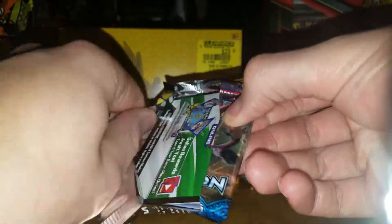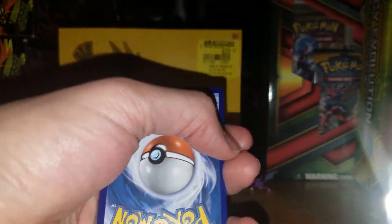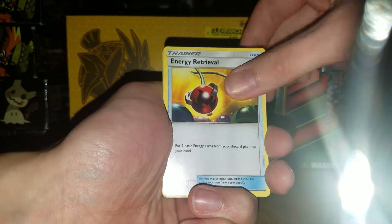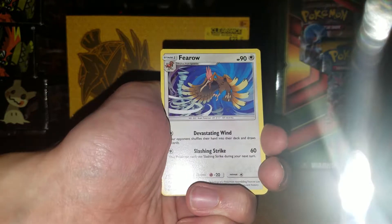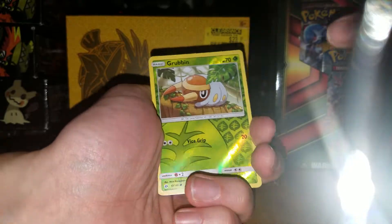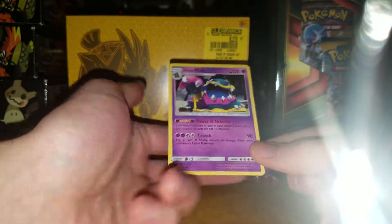Alrighty, last pack. Let's have a good pull out of this pack. Ooh, nice! We have something in this pack at least. Don't know if it's an EX or just a Holo — or in this set it would be a GX. Energy, Energy Retrieval, Wishy Washy, Raticate, Litten, Fero, Paris, Lillipup, Bounsweet, Grubbin, and Alolan Muk. That's kind of cool. That's not bad — I'll take that.